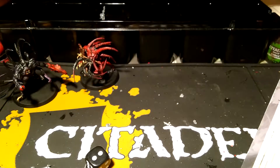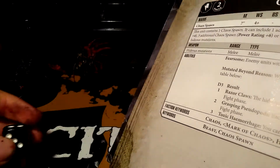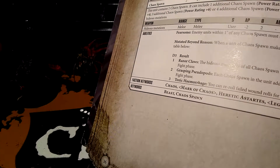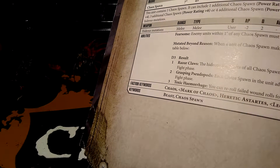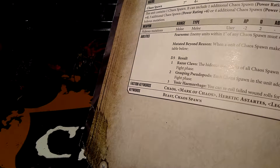Beyond Reason: when a unit with Chaos Spawn makes its close combat attacks, you roll a D3 and consult the table below. So if I get a dice and roll it quickly — for example, one would be razor claws; two, so one of them would have razor claws, like this guy, then the other guy would have grasping pseudopods, and whatever.